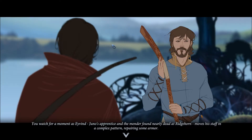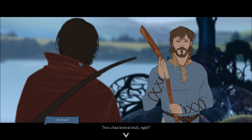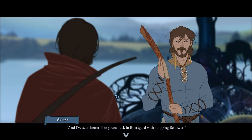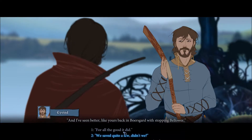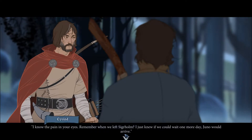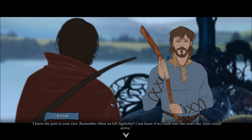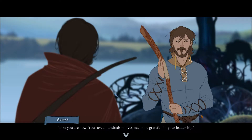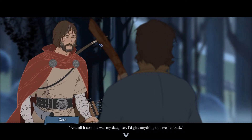You watch for a moment as Ivan — Juna's apprentice and the mender found nearly dead at Ridgehorn — moves his staff in a complex pattern, repairing some armor. 'Not a bad festival trick, right?' 'I've seen worse. And I've seen better, like yours back in Borsgaard with stopping Bellower.' Ivan watches you, studying your face before speaking. 'I know the pain in your eyes. Remember when we left Sigurholm? I just knew we could wait one more day — Juno would arrive.' 'And you were wrong. Like you are now. You saved hundreds of lives, each one grateful for your leadership.' 'And all it cost me was my daughter. I'd give anything to have her back. Excuse me.'